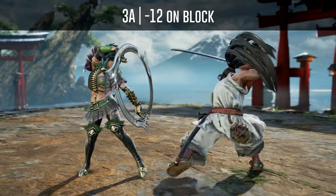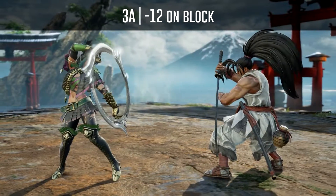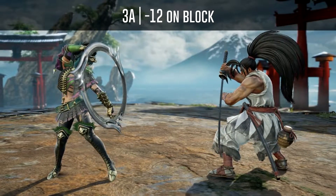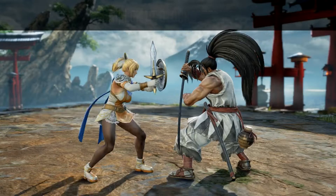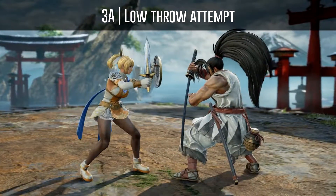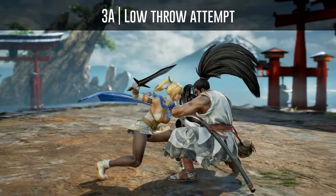Haomaru's 3A is minus 12 on block but will leave him in crouch, meaning high attacks won't work as a block punish. If you play one of the characters that has access to a low throw, you can attempt one after blocking his 3A.